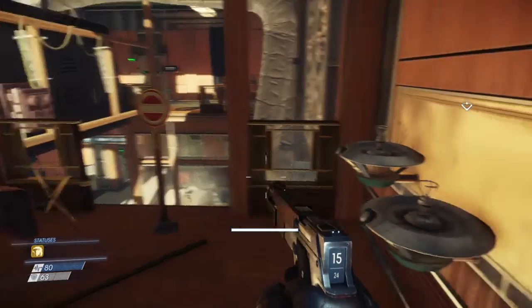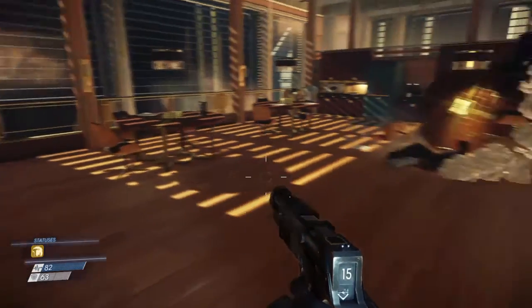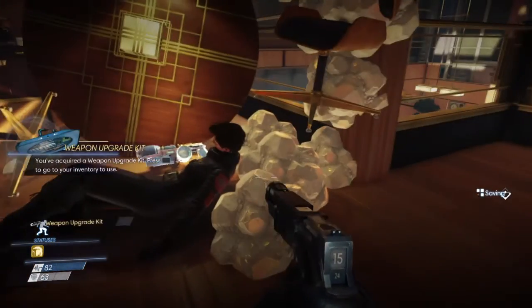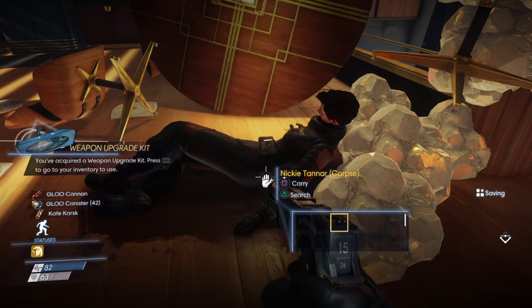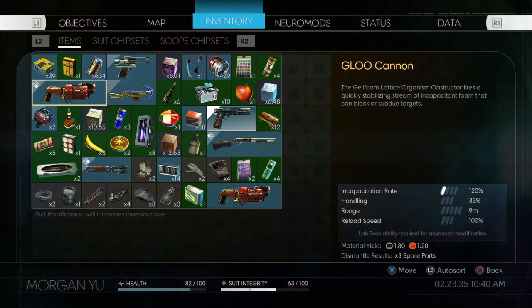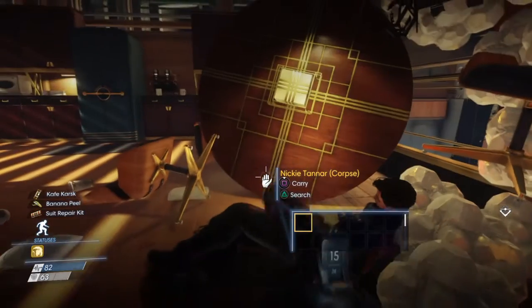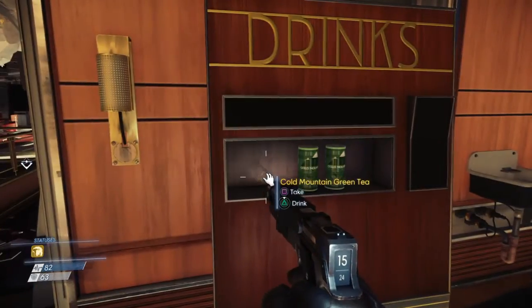Another weapon upgrade kit — but I'm running really low on space. I'll probably have to get rid of this extra glue cannon, or make a run back to the recycler. Maybe I'll do that off camera. While we're here though, let's look around first and see what we can find.